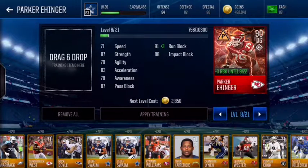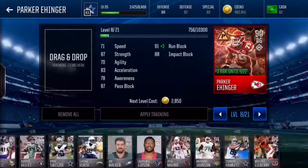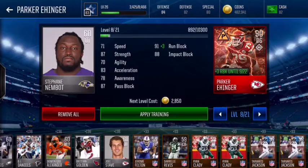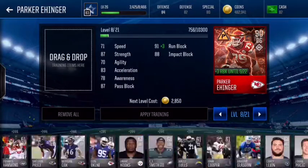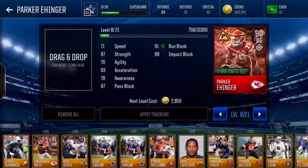Awareness is at 78, pass block is at 87, and his impact block — that's what I couldn't remember earlier — is now up to 88. I probably will be upgrading this guy a little more. As you can see I have a bunch of silvers and cards. That's my review on him, he is a pretty good offensive guard. We are now up to an 83 overall — we finally got there, it took me a while.